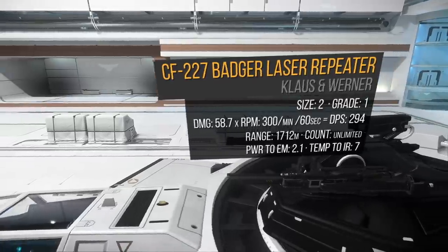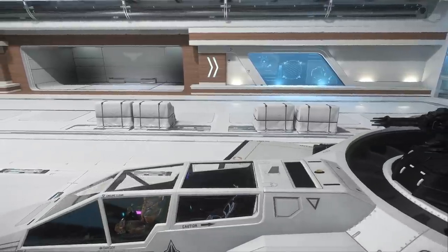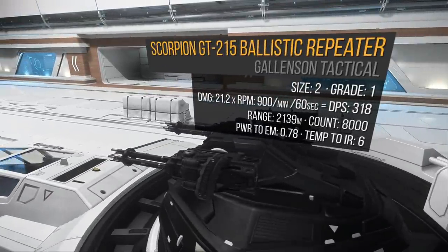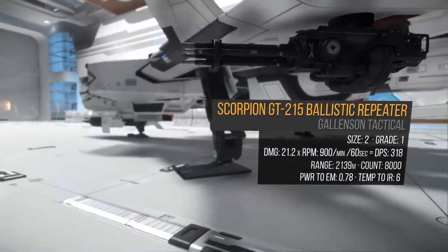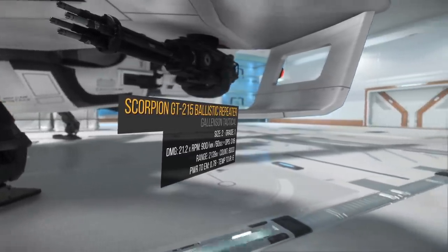On top, the ball turret holds 2 size 2 CF-227 Badger laser repeaters. I'll be adding a couple of Scorpion GT-215s. One Scorpion in size 2 does 21 damage times 900 RPM for a total of 318 DPS and a 2100 meter range. With ballistics, ammo should be taken into account — it has 8,000 rounds that would deplete in 533 seconds of continuous fire. On each wingtip, we already have a gimbaled size 2 Scorpion GT-215, so I won't be changing this. However, if you like the CF series, this is all you need to change.